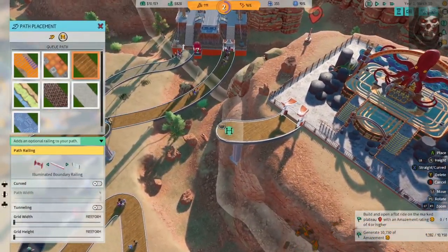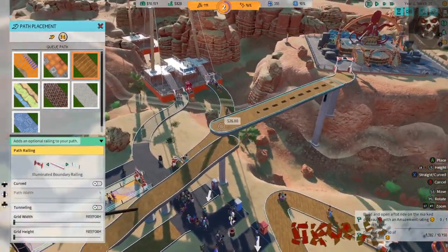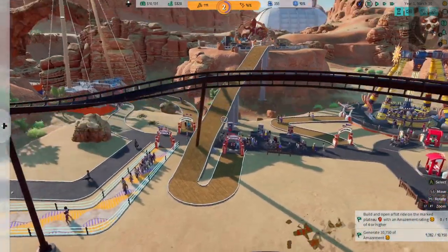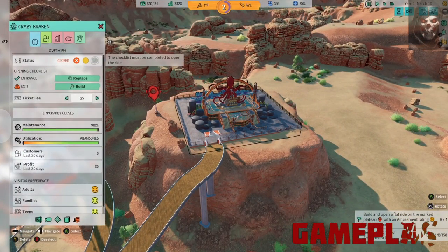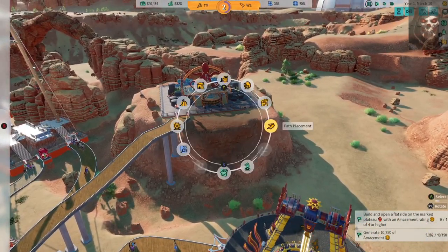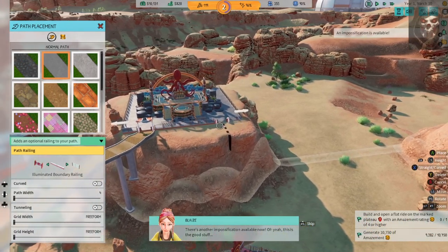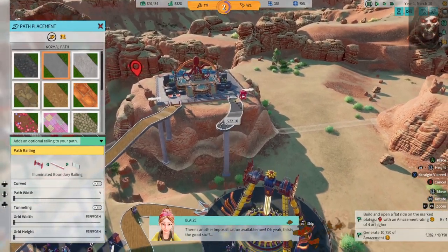Once you've agreed to the conditions you wish to play under, you're kicked out of the boardroom and it's time to build the park. Laying down a ride is simple — click on the one you want, place it where you want, and add entrances and exits. The complication arises when pathways get too close to one another due to the game's auto-snap feature, which near an intersection can be a hindrance rather than a benefit and can physically stop you from creating a pathway to your ride.